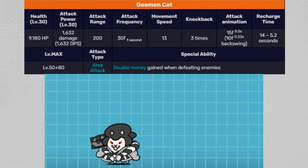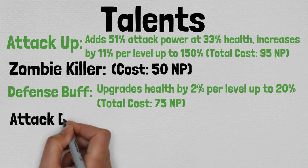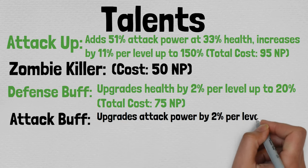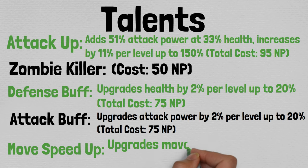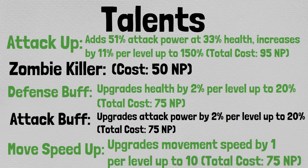Now let's talk about talents. As far as available talents go, there's Attack Up, which adds 51% attack power at 33% health, increasing by 11% per level up to 150% for a total NP cost of 95. Zombie Killer for 50 NP. Defense and Attack Buff, which increase the respective traits by 2% per level up to 20% for a total NP cost of 75 each. And Movement Speed Up, which increases movement speed by 1% per level up to 10% total, for a cost of 75 NP.